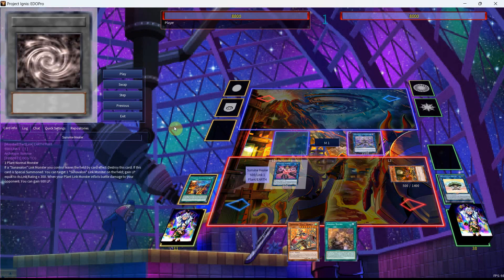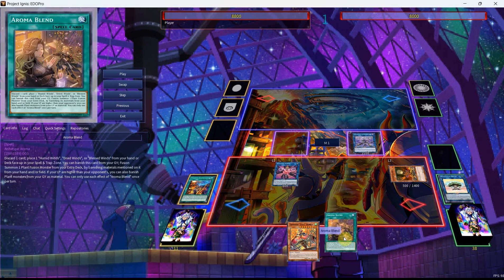The one most used will be the search effect, of course, as we're going to add ourselves our next new card — this is the Aroma Blend. It's a normal spell card that reads: discard one card as a cost, place one Humid Winds, Dried Winds, or Blessed Winds from your hand or deck face up in your spell and trap zone. You can banish this card from your graveyard as a cost to fusion summon one plant fusion monster from your extra deck by banishing fusion materials from your hand and/or field. If your life points are higher than your opponent's, you can also banish plant monsters from your graveyard as material. You can only use each effect of Blend once per turn.